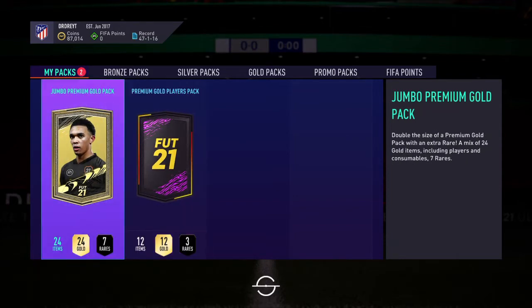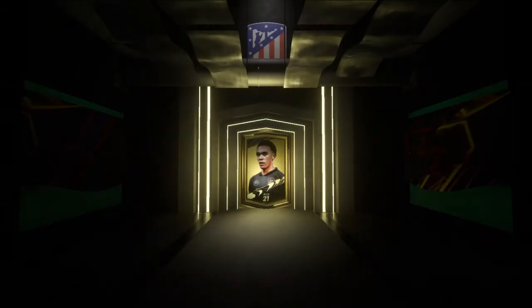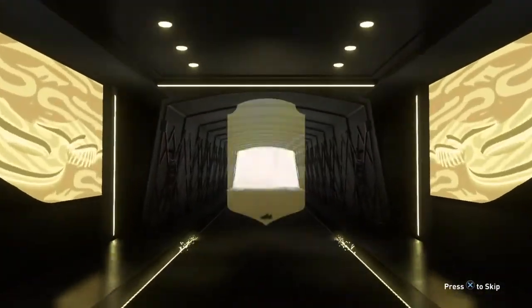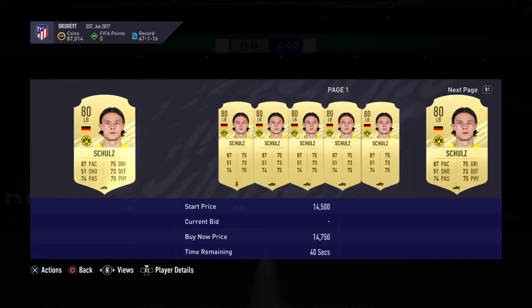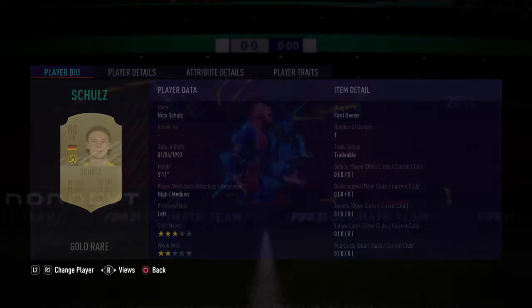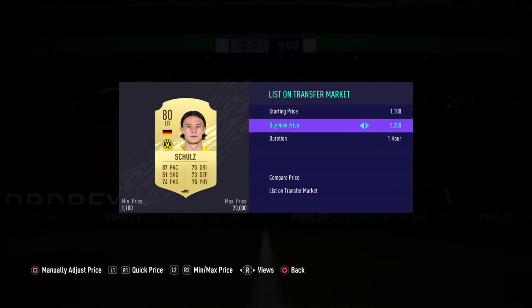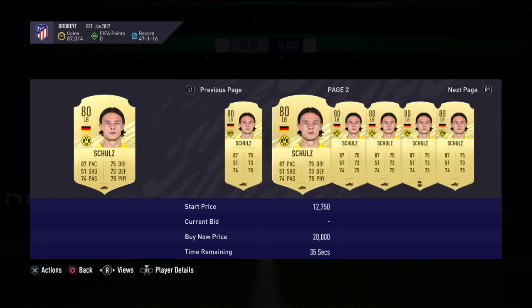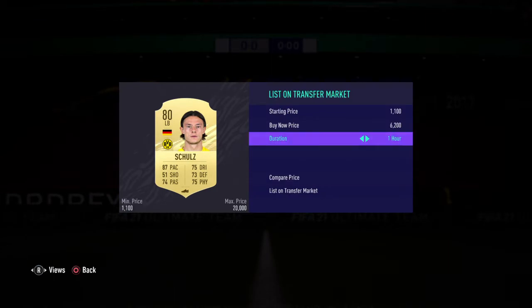Jumbo premium gold pack — I like these packs, I got KDB from one of these. Can it continue? No walkout, no boards. Give me an Eder Militan, give me a Schultz — okay, not bad. Wow, this guy is expensive! It's a good pull. I don't need him — what was he going for, 5.8? He's going for 6-something. Let's put him at 7k.